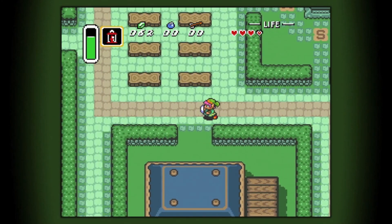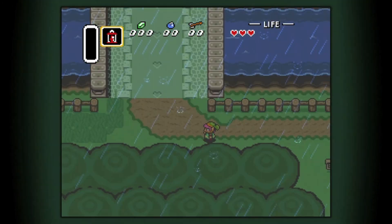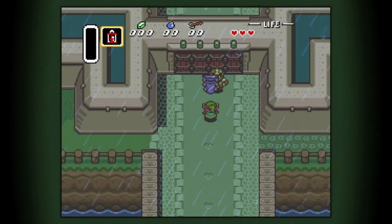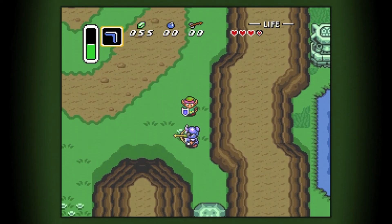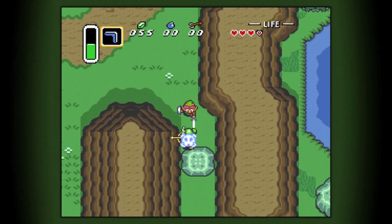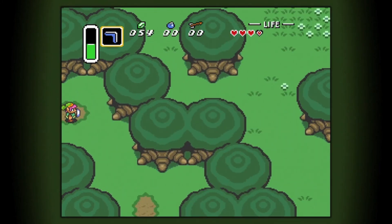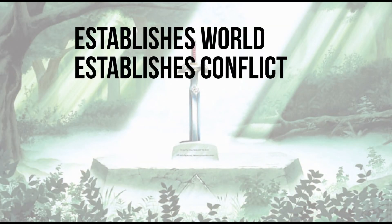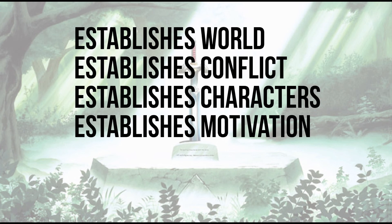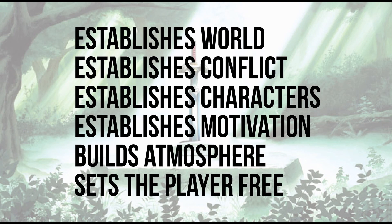A lot of the writing that does exist is in the game's opening act, which is over once the player completes the first pseudo-dungeon. In not much time, Nintendo perfectly sets up a world, a conflict, and then sends the hero on his quest in a compelling manner, letting the player explore and discover the world at their own pace. As we walk through the opening act, I wanted to break down how the game establishes world, conflict, characters, motivation, wonder and atmosphere, and then how it sets the player free.